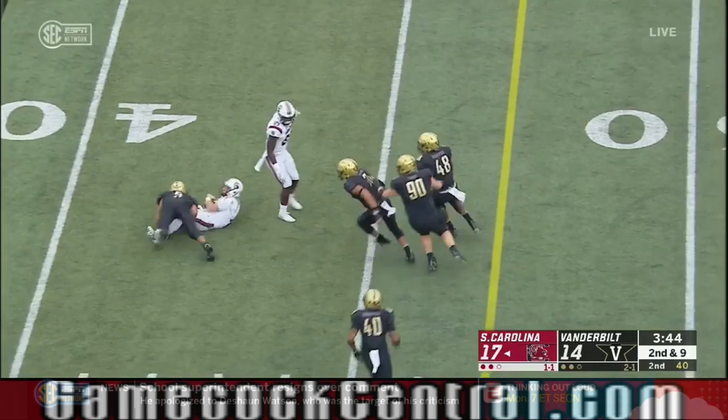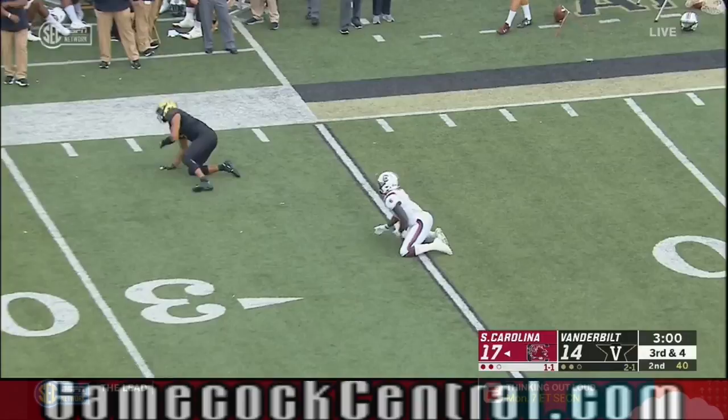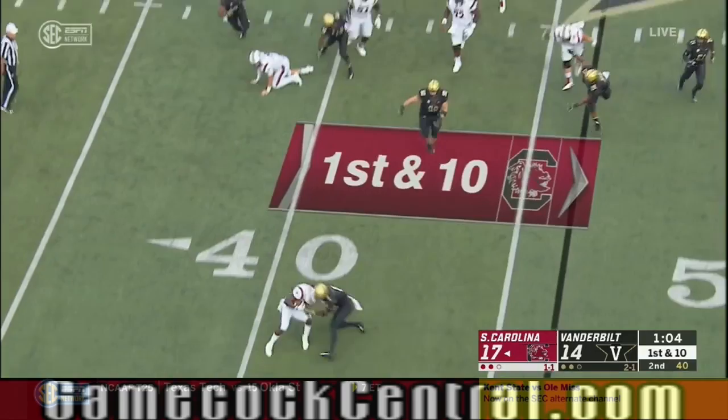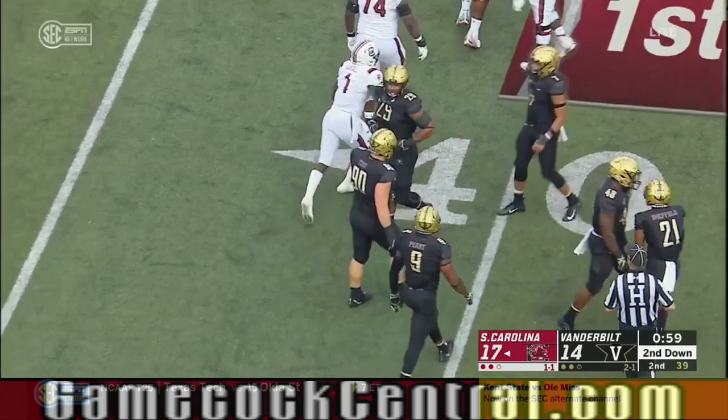Jake throws the deep ball into traffic — incomplete. Debo was double covered on this possession by their defense. Bentley under pressure and down he goes — well, he throws it away and it is caught by Samuel, who'll lose some yardage. Probably should have just taken the sack. Now throws up top to Edwards and he makes a terrific catch.